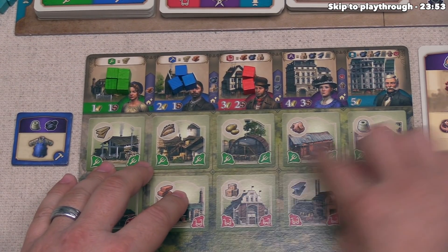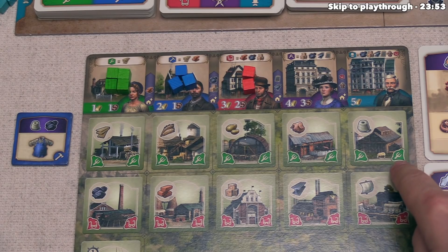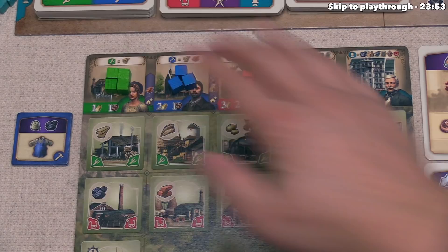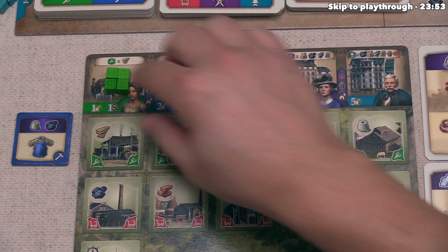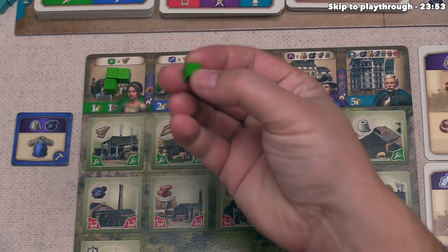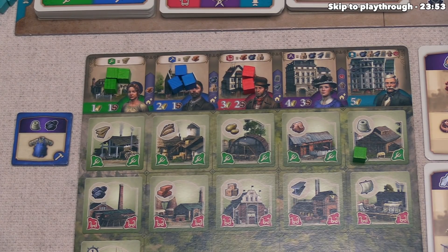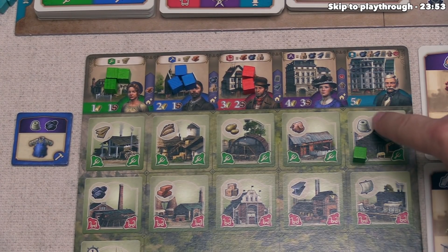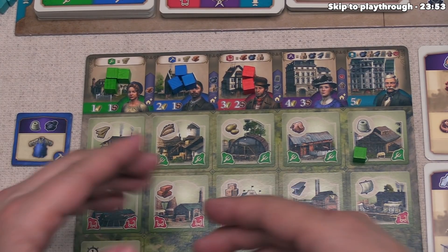On our main board there's a thread factory with two green spots underneath. The color matches the cubes, and every factory always has two spots. To make thread, we simply take one green cube — a farmer — from our supply and place it onto an empty spot in that factory. As soon as we place it, thread is created, and we can use that thread to construct the new tile. There's no token to denote the resource made.